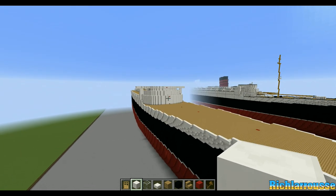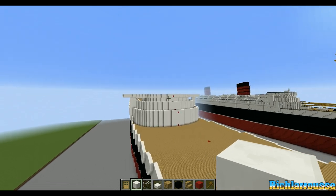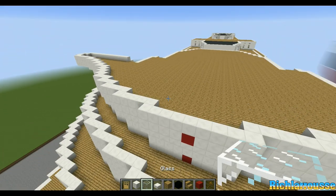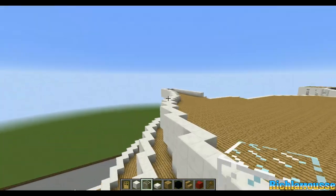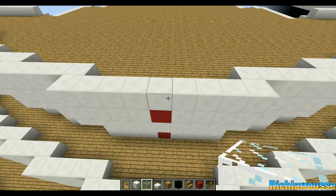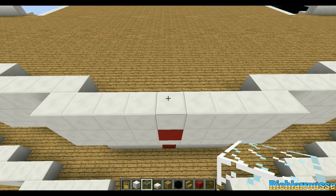We're going to go right to the top of the front of the superstructure, which is all the way up here. We've already got the bridge wings in place, so that's fine. On the front of the bridge wings — or the front of the bridge basically — you've got a bridge wing there, bridge wing there, and on this front wall here we're going to add 9 windows.